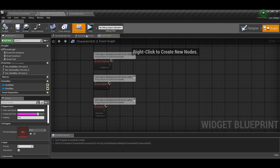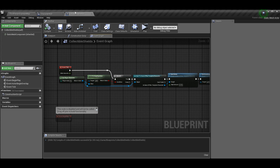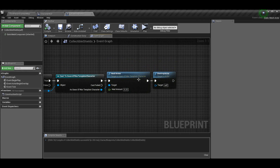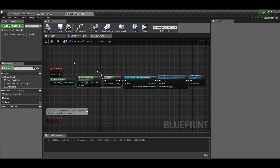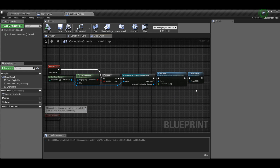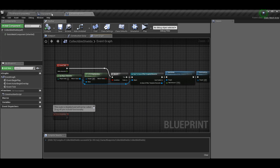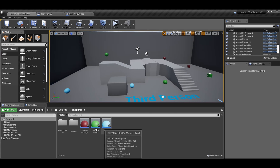Lastly we need the collectible shields. It's the same as collectible damage or collectible health, except instead of calling the heal function we call heal_armor and pass 0.25 as the value. For anyone who just wants this part: get player character zero, check if we're overlapping with the player character, cast it to the code class, heal their armor, then destroy the pickup.